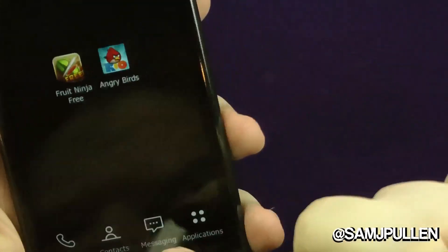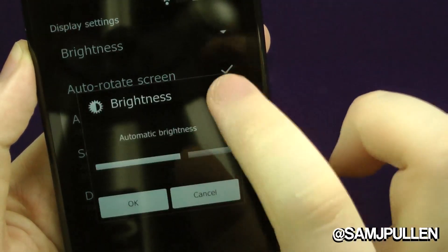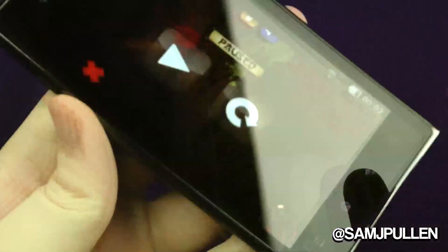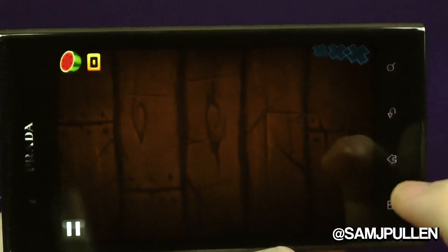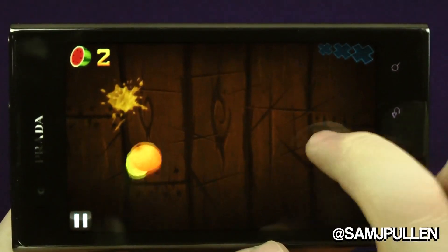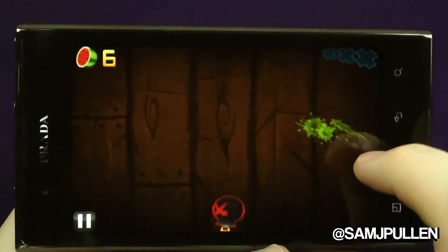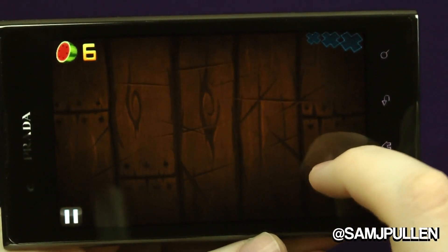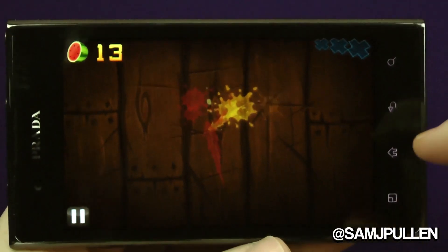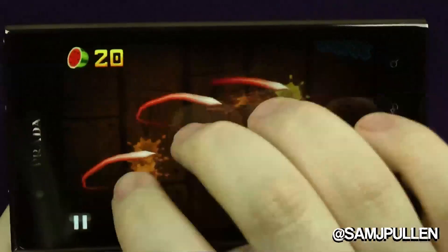We'll jump into the Zen mode because it's a bit of a darker game. Let's go back into it — there we go, start again. Now you can see it a lot better hopefully, looking better in my viewfinder. Yeah, I almost missed them — don't judge — around we go.